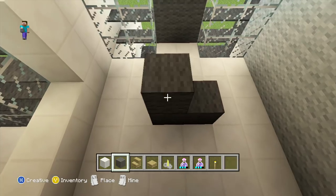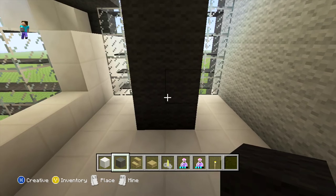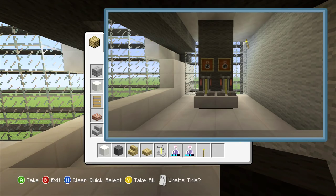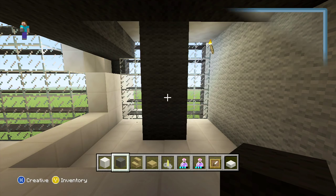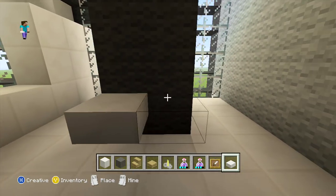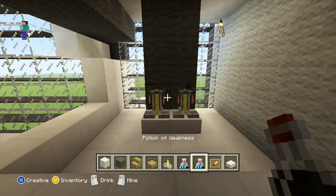Then extend both of those pillar blocks up as high as they'll go. In front of this pillar we're going to add a couple of brewing stands and above that a couple of item frames with some potions. Start half a block off the ground by adding two quartz slabs, then your brewing stands on top, and above those two item frames with some potions.